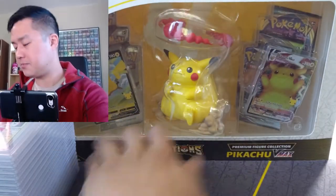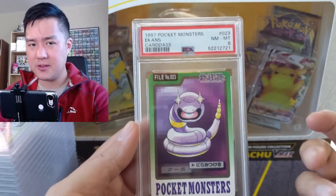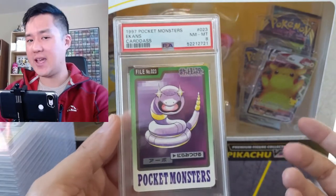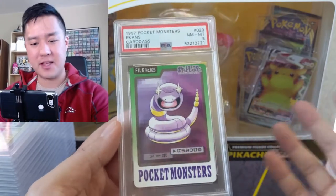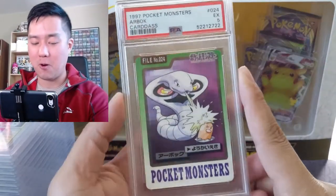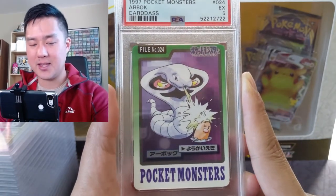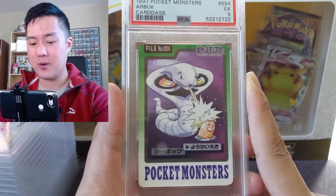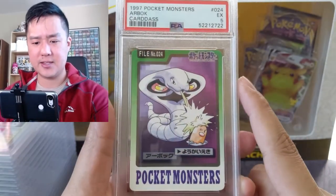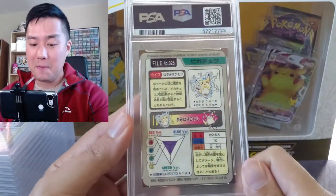I got one of the better grades with an eight. Ekans looks like it's using the Leer attack. A lot of these Pokemon feel like they're actually using some of their attacks, where a lot of the art nowadays is just the Pokemon hanging out — not a lot of battling going on. I'm not sure if that's to tone it down for kids. Here's a perfect example with Arbok — excellent five — using some kind of poisonous spit attack on an unfortunate Diglett. Diglett's not having a good time.